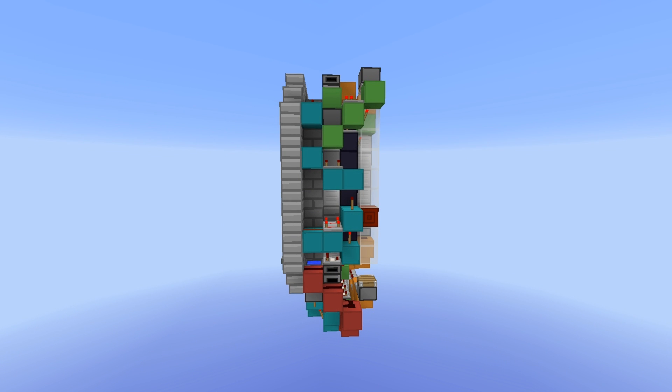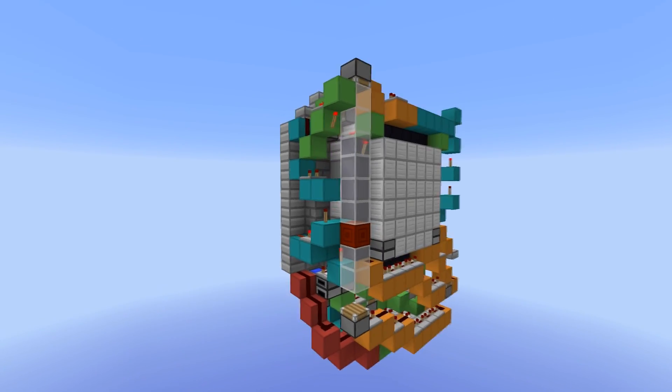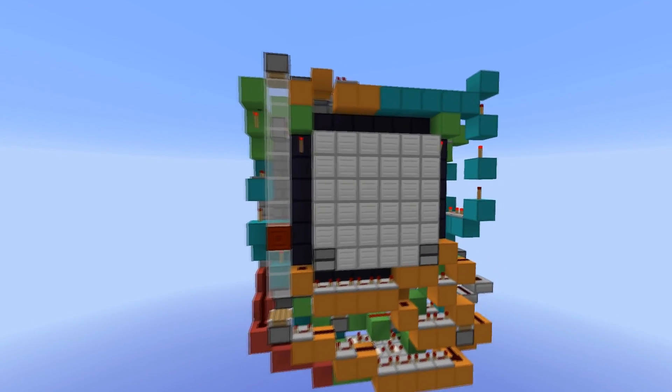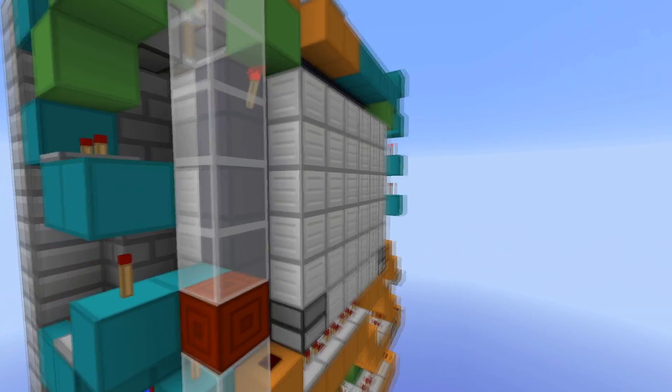Here is a side view of the redstone to start off with. As you can see it's just four wide, which is pretty much as small as you can get it for this sort of setup that Mumbo had. Another line also goes behind the back panel where the portal is.